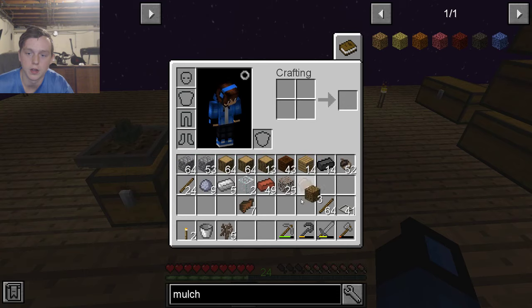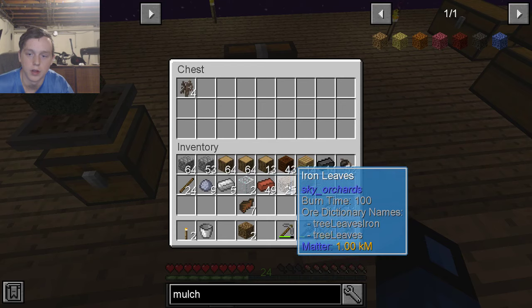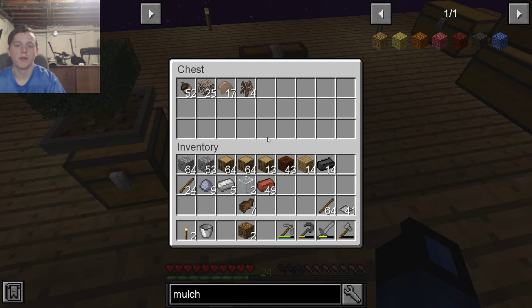Bonsai pot, brown mulch, and an iron sapling, and put all the iron stuff in there. Cool, and cool. Perfection.